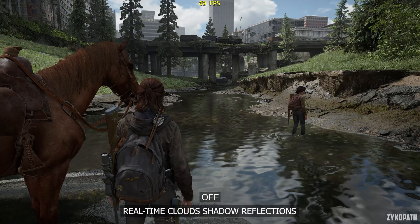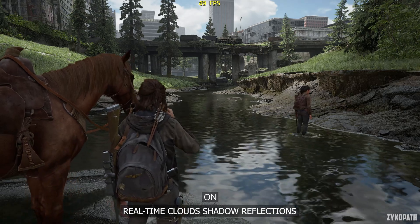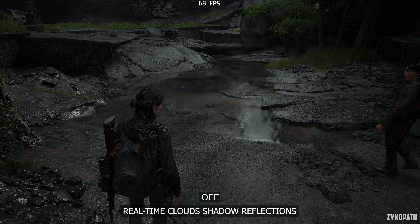I tested many scenes and still couldn't find an area where the real-time cloud shadow reflection setting made any difference to image quality or performance. It's possibly broken and doesn't work — in the first game it affected bodies of water, just like I'm showing here.